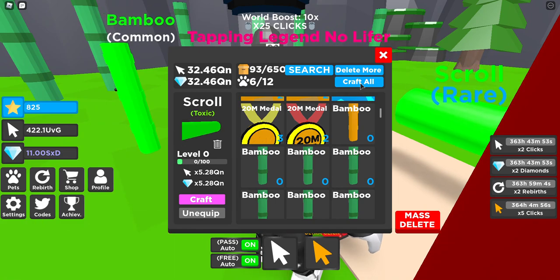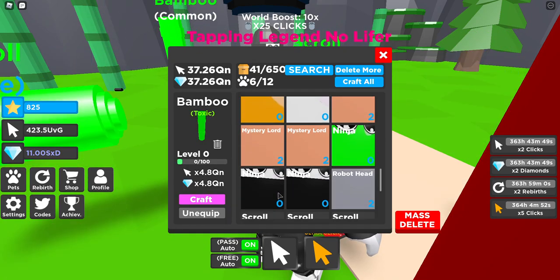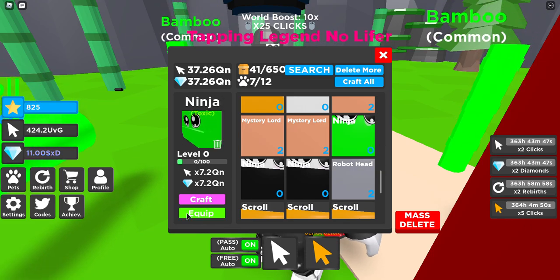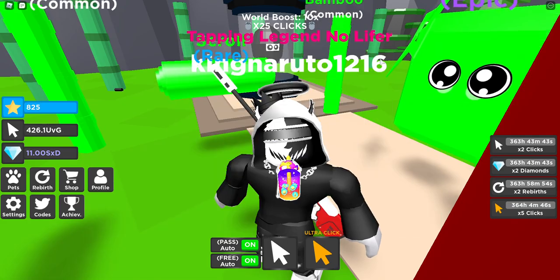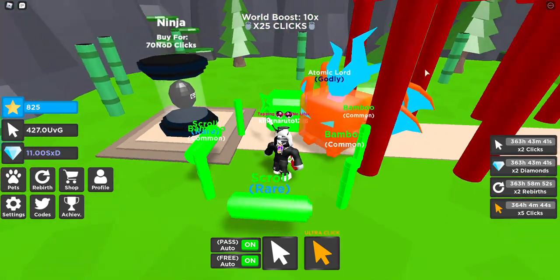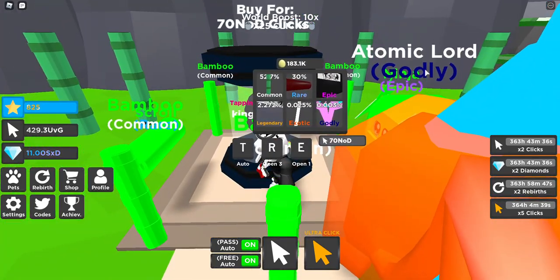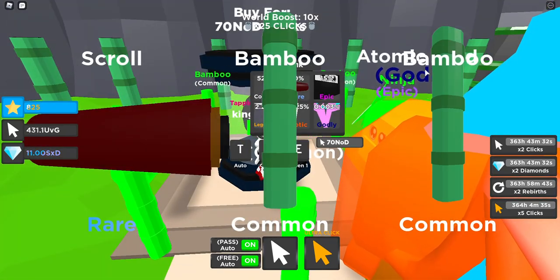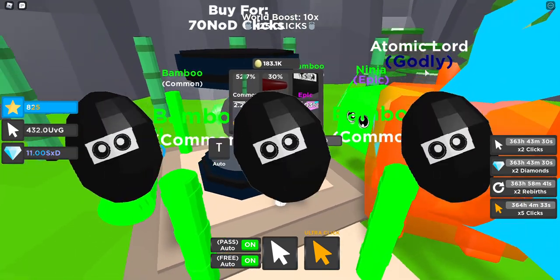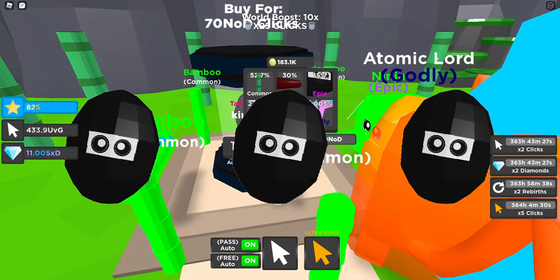Let's check what we have — can we make a toxic ninja? Yes we can, it does 7.2 QN. That's sick — is that the toxic ninja? What the heck! Not gonna lie, this update is pretty cool. The ninja update is pretty sick.